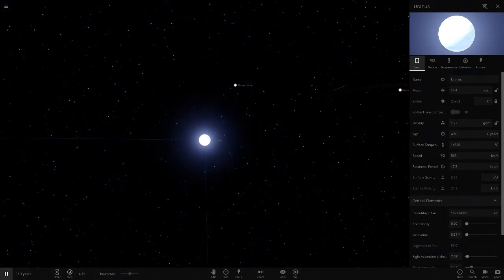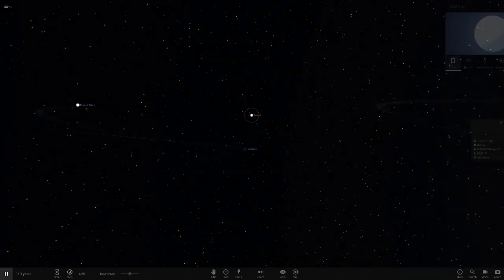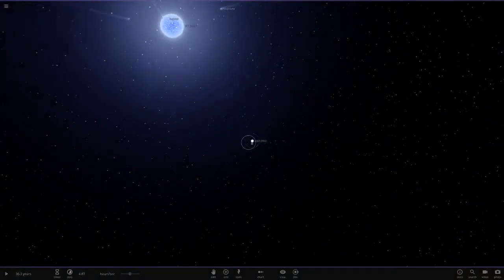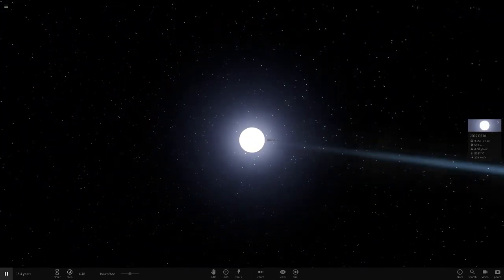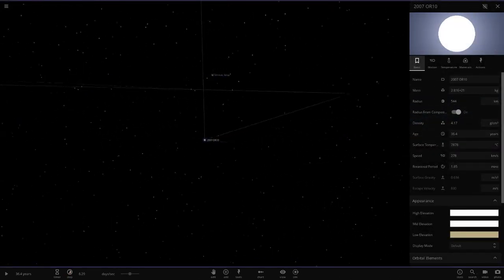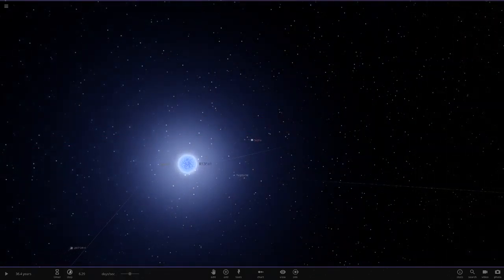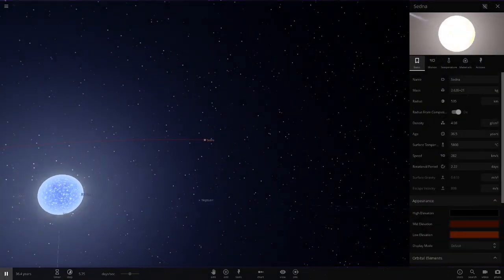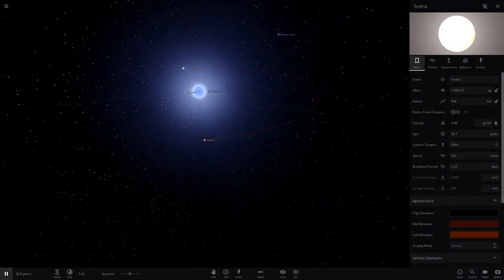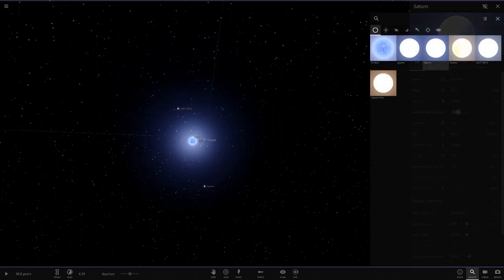Uranus is losing material too - it's at 14,000 degrees, which is almost three times the sun's temperature of around 5,500 degrees in the game. Sedna, how are you surviving? It was at 600 kilometers a minute ago and now it's 593, so it is going down. Speeding up as fast as we can go - Sedna, you always survive supernovas in my episodes, but not today.